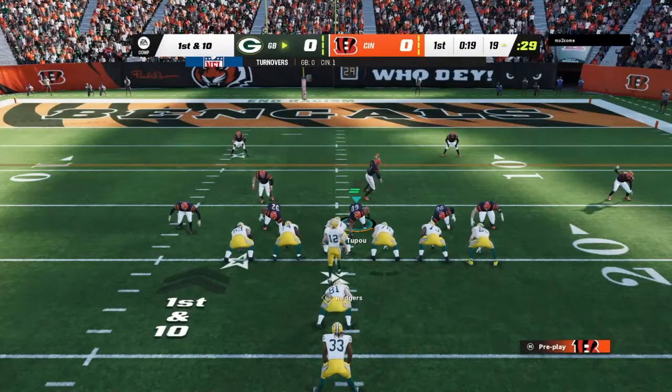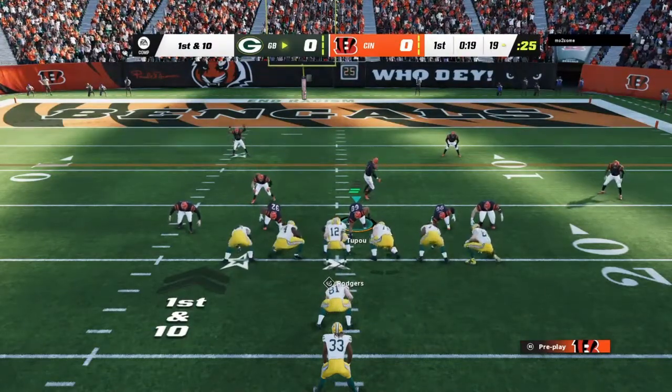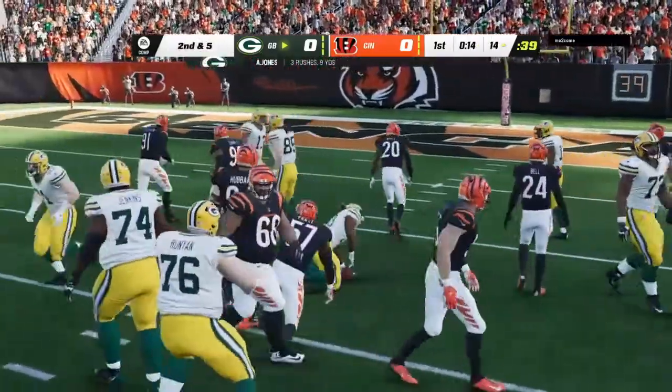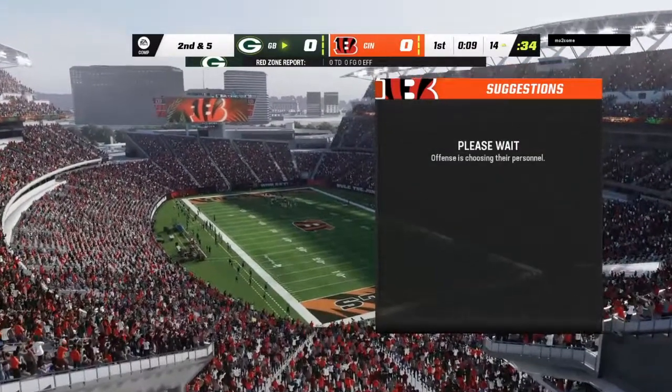Here's a first and ten now down inside the 20. Rodgers with a give — it's Aaron Jones, and he'll get him inside the 15, down to the 14-yard line. Give him five on the carry there, and it'll be second down.